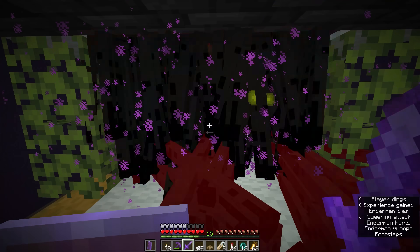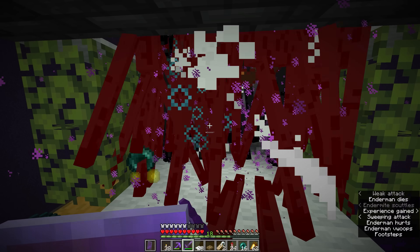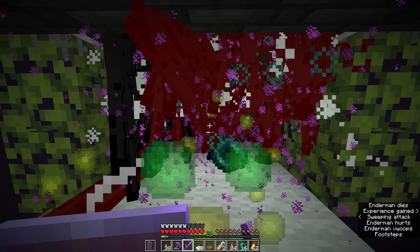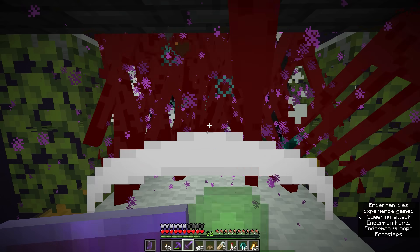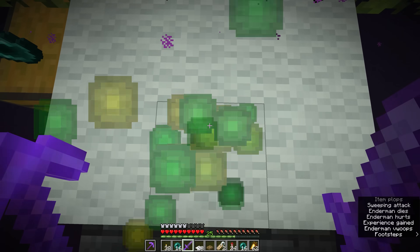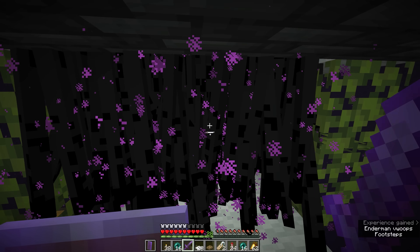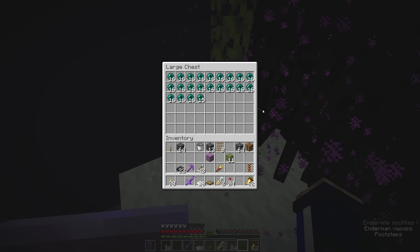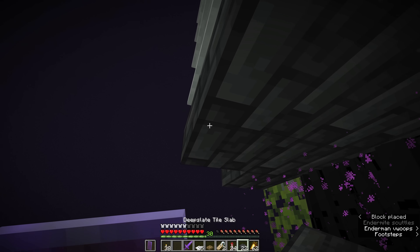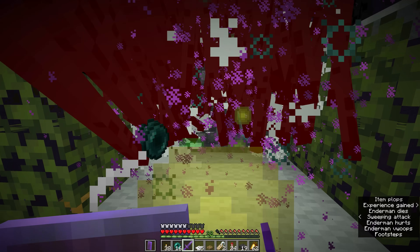Now when we kill a few of these endermen, XP and ender pearls start piling up in large numbers. This works better if you have a sweeping edge sword or a sword with sharpness — the endermen don't take any fall damage getting into the farm, which makes it slightly different from other designs where endermen take a lot of fall damage so they can be one-shot. Once you really get this farm going it's impossible to collect the XP it produces fast enough. We'll be standing in a cloud of XP which mends our tools within an instant and XP levels continue to trickle in.